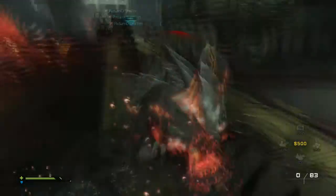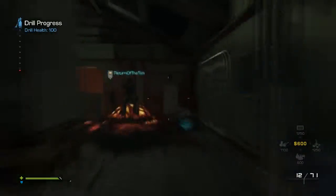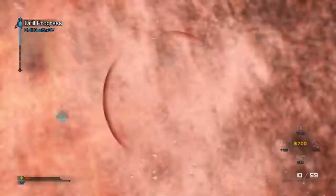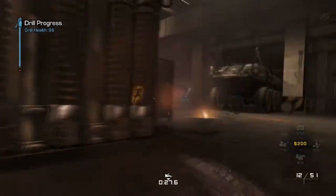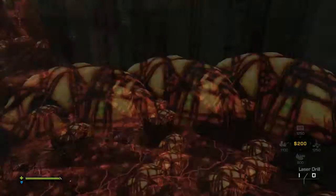The last thing you gotta do is go into any Extinction alien gameplay, destroy one hive, and then your achievement for 10,000 XP should be there.